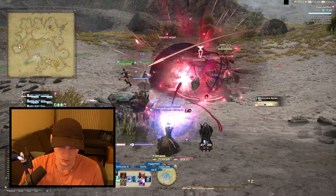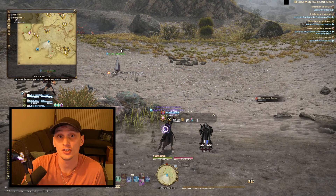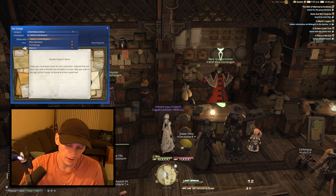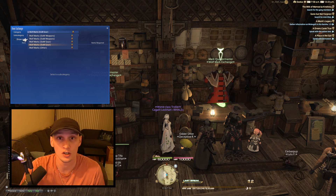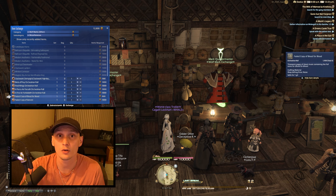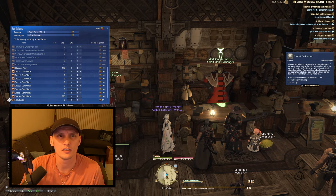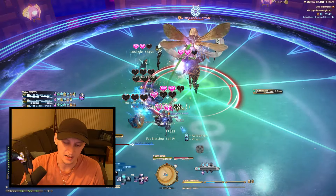Lastly, for those raiding in a static or traveling to a different data center — likely Dynamis if you're on the American data center — get squadron manuals. You can buy these with Wolf Marks from PvP or send out your squadrons. We don't know yet if world travel to Aether from Primal will be available, so Dynamis may be the home for everyone. If you do Frontlines PvP every day, you should be able to get a few of these no problem.